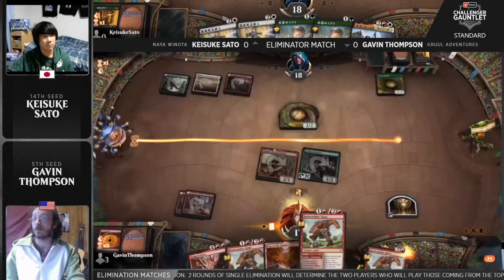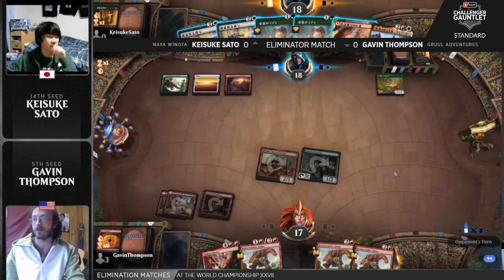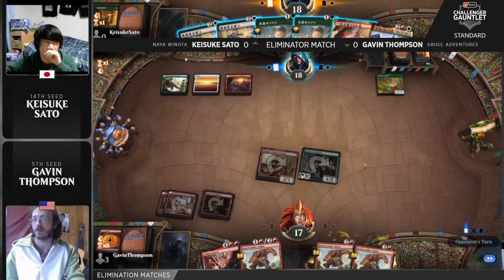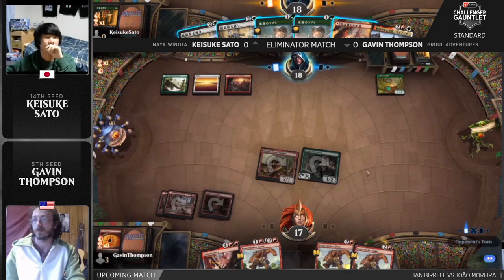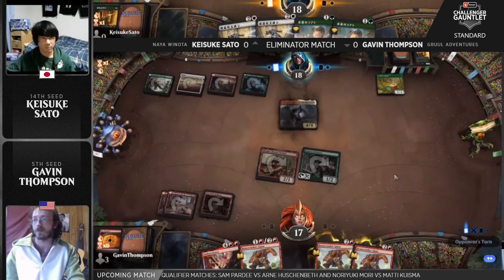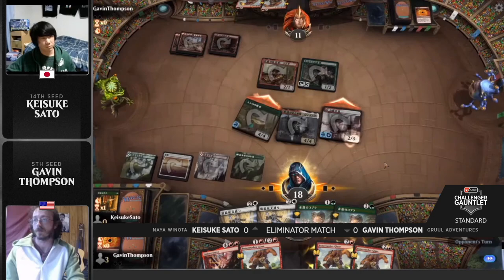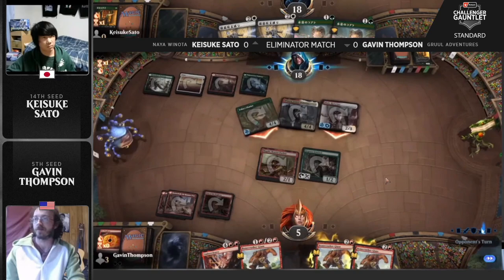Even with both cats going away, you still get a very nice play with Winota decks: just play Winota, crew it with Esika's Chariot, and attack — even if you're not copying anything, that's still a trigger. Let's say you hit Kenrith with it... and there's the land! Excellent draw there for Sato. Let's see if it's worth doing that or just jam some Cobras first, but this looks too wide open — it's Winota time. Here comes Esika's Chariot, Winota Joiner of Forces — oh, Blade Historian! That is a lot of damage!